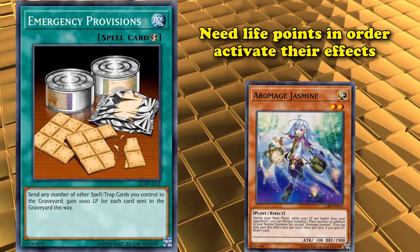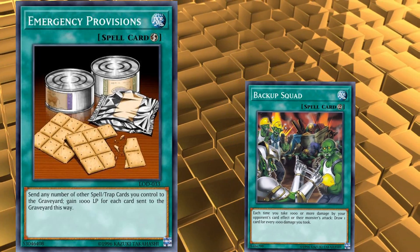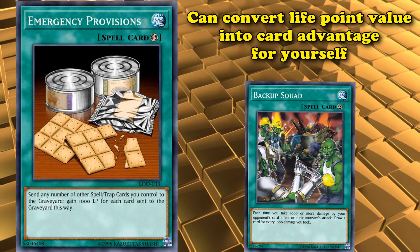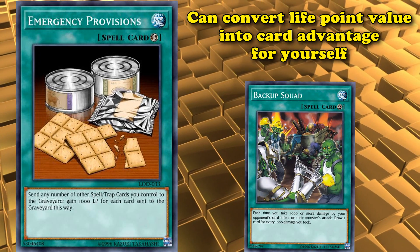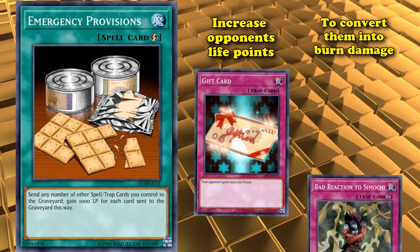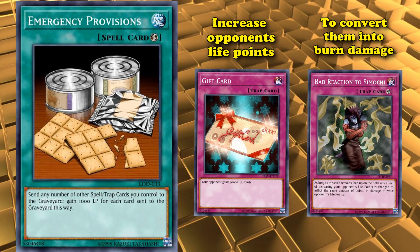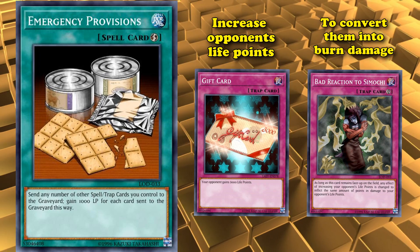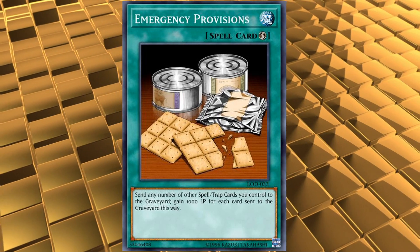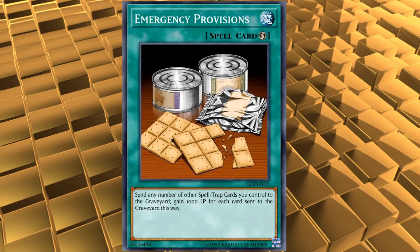The only use life point gain cards have are in decks specifically trying to gain life points in order to do something else, like Roa Mages who need you to gain life points to activate their effects, or if you're using cards like Backup Squad, which can convert your high life point value into card advantage. Or if you're using cards that increase your opponent's life points in order to convert it into burn damage, like with Bad Reaction to Simochi. In this video though, I'll try my best to stick to just pure life point gain cards instead of really good cards that just happen to have a life point gain component.